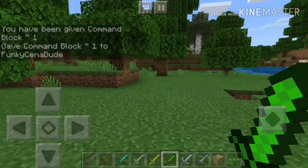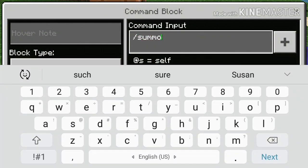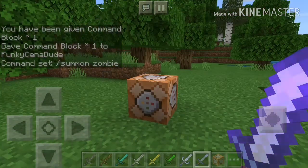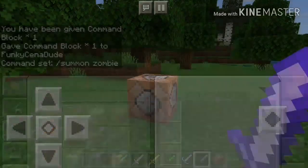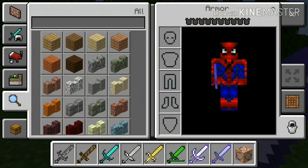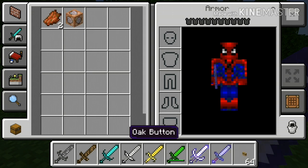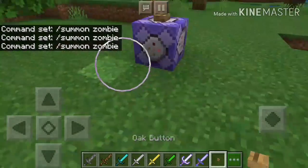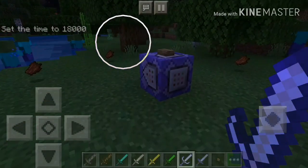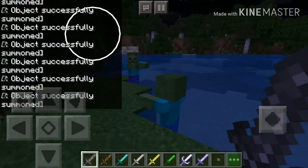Okay, so now I have my command block. What I'm gonna do is summon a zombie. So we'll use the repeat button with a button on top, and then we can place it and spawn some of these. So when I summon all of these, I want to see how long it takes — I'm going to go through each sword and see how many hits it takes to kill a zombie.